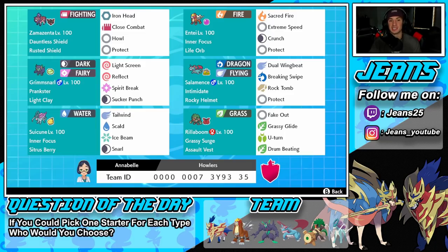Next to him is Life Orb Entei, who is going to pair super well with Zamazenta. If we can boost its physical attack, it's going to deal massive damage and take out Pokemon left and right. Inner Focus is its ability, Life Orb is the item, and then we have Sacred Fire for STAB, Extreme Speed for priority, Crunch for coverage, and Protect for the final move.